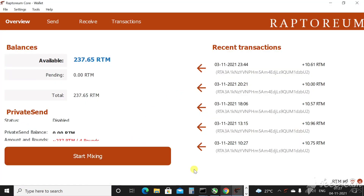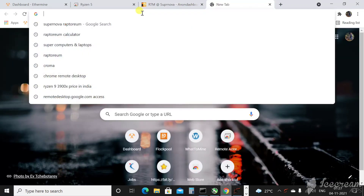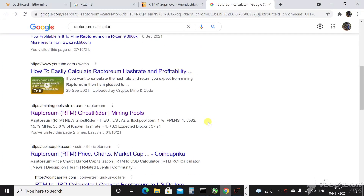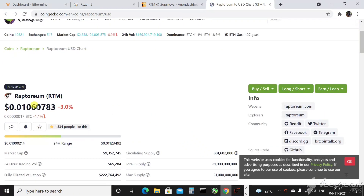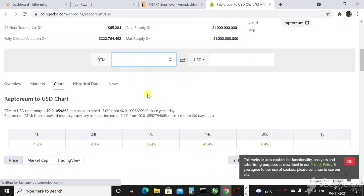Let me go into the Raptorium calculator quickly. You can search for 'Raptorium price' and get CoinGecko. As you can see, the current Raptorium price is $0.010. Plugging in 70 RTM, it's giving around $0.74 a day.